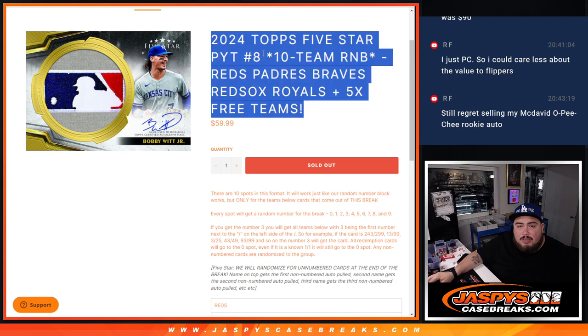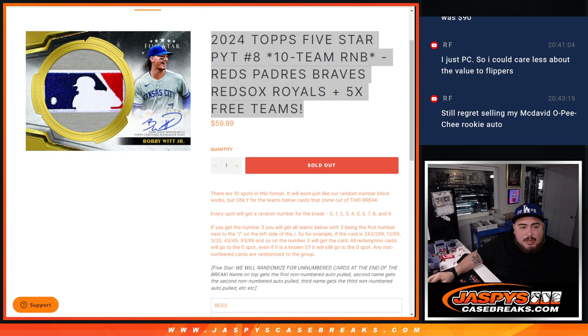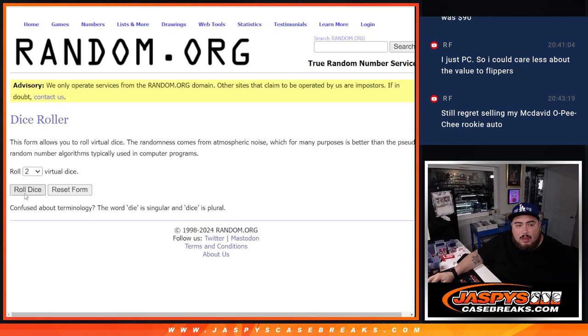So let's get that rolling. Let's do the R&B first, guys, that way we can see what number you get assigned to your name. You're going to own a piece of all of those teams, and if any of those teams hit and they're serial numbered, you get a chance to claim those hits. So let's roll it.